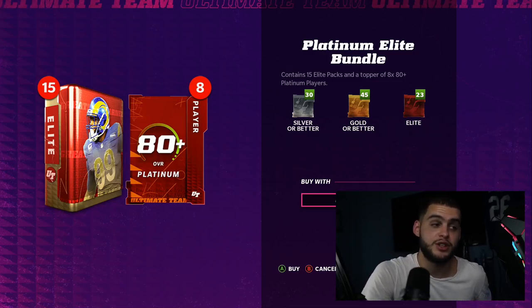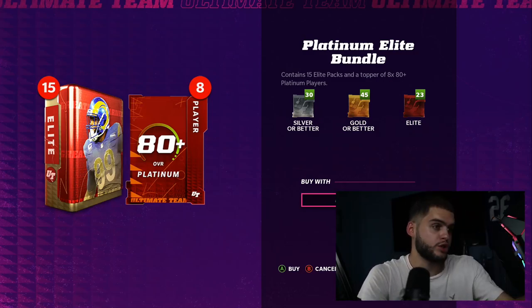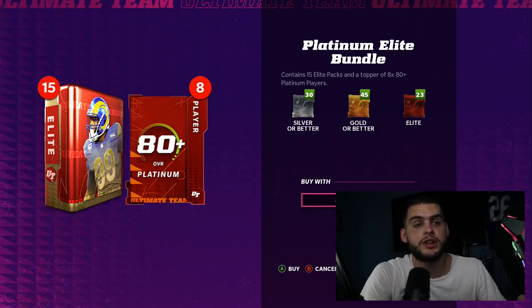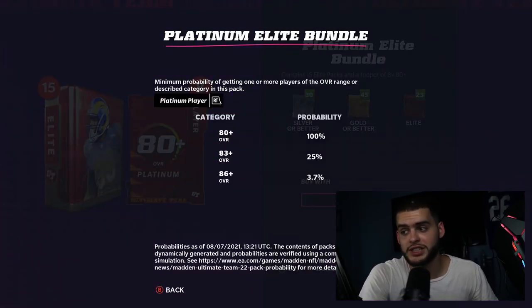On top of the 23 guaranteed elites, you get eight free Platinum Players — those are 80-plus overalls that quick-sell for a ton of coins. The 80 overalls this year go for around 13k, and they go all the way up to around 200k. So even if you get all the worst pulls, eight straight 80 overalls gives you a guaranteed minimum of around 104,000 coins. I'd say you're guaranteed at least 300k to 400k bare minimum with bad pulls, and on the good end probably over a million with ease.